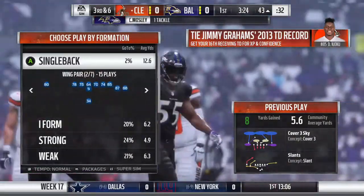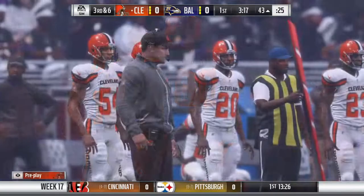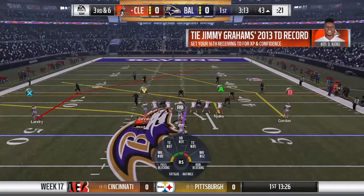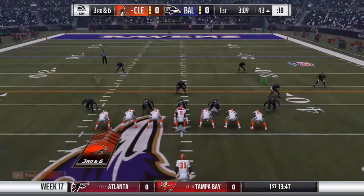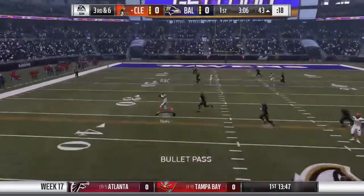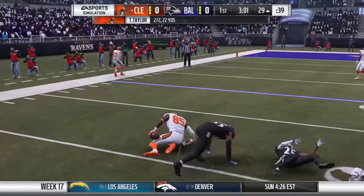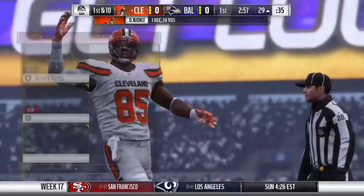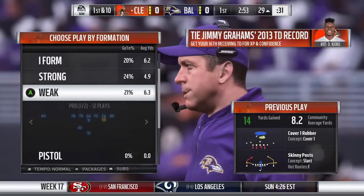Yep, third down and six, of course. We're going to run a hot route with Njoku, turn him into a slant as well. One guy's crossing - he slipped and fell, but now he's wide open. He actually slipped and fell - look at that crazy shit. That's 1,250 receiving yards so far this season.